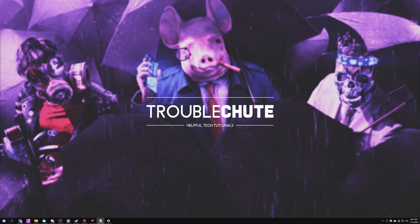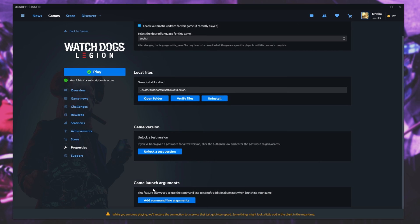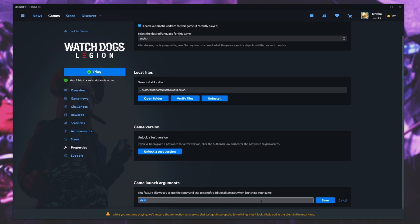Make sure your graphics drivers are up-to-date and that Windows is up-to-date as well. After doing both of those things, launch the game and see if it works properly. If it doesn't, there are a couple more fixes. The first is to launch the game in DirectX 11 mode instead of DirectX 12 — this can cost some performance, but if you're having compatibility issues, it should help. Open Ubisoft Connect, locate the game, head to Properties, and scroll down to Game Launch Arguments. Click Add Command Line Arguments and type in -DX11 with no spaces. Click Save, and the next time you launch, it will open in DirectX 11 mode. You can also choose this from the in-game Options screen.